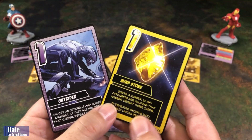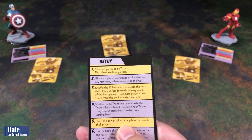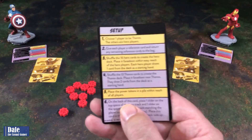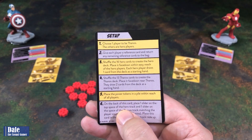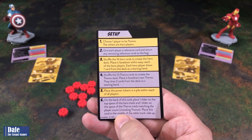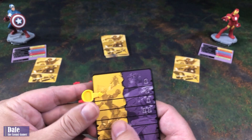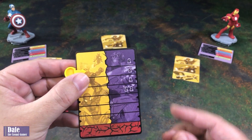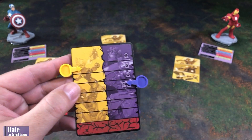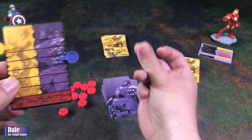Place the power tokens in a pile within reach of all players. Then on the back of this card, place one slider on the top space of the hero track and one slider on the space of the Thanos track matching the player count, including Thanos. So heroes go on the top. We're playing a three-player game — two heroes and Thanos — so that's his health there. As soon as one of these gets to the bottom, that side will lose, or Thanos gets six infinity stones and snaps.